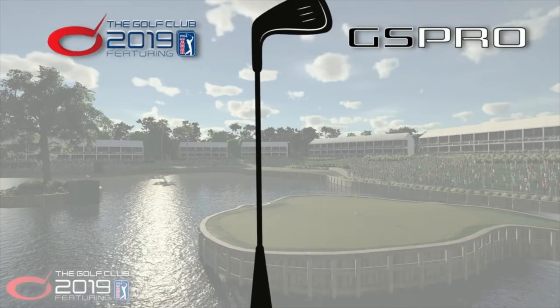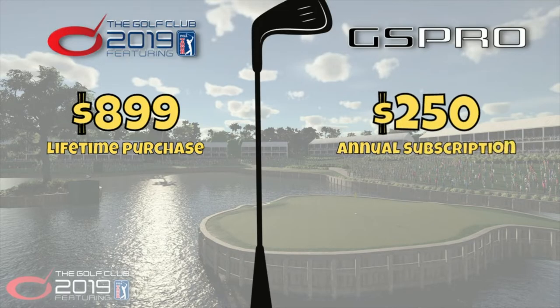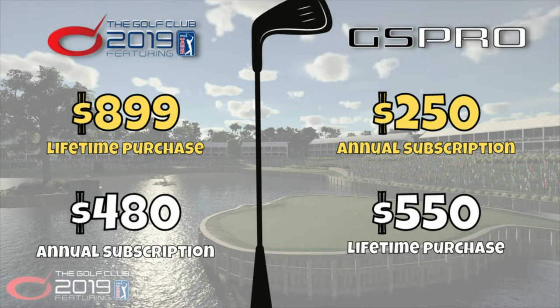The Golf Club 2019 costs $900 for a lifetime subscription, so once you've bought it you don't have to pay anything else. GS Pro, on the other hand, costs $250 per year as an annual subscription. You can buy GS Pro as a lifetime purchase for $550, but then you won't be able to access any future updates to the software. You can also buy the Golf Club 2019 with an annual subscription for around $480, but for that price you get more value just buying it outright.